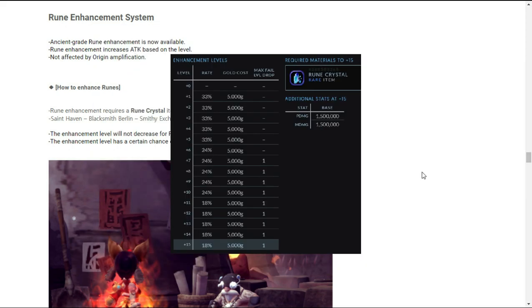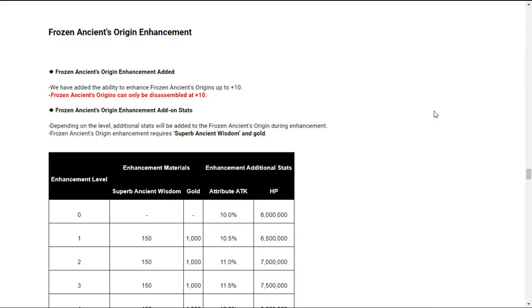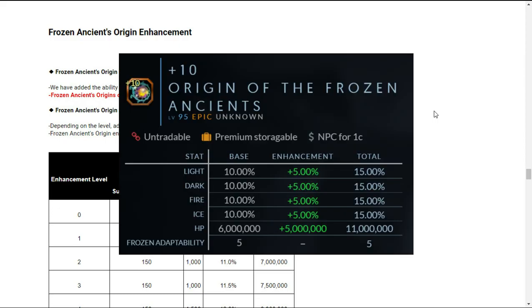Enhancing from plus six or higher, the enhancement level has a certain chance of decreasing upon rune enhancement failure. Here is the chart for the enhancement success when enhancing ancient runes, and here is the stat chart for every ancient rune enhancement level.